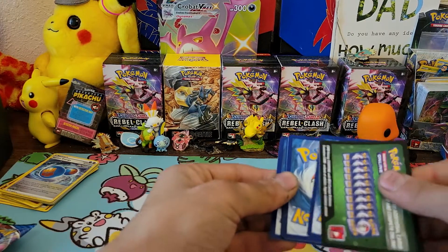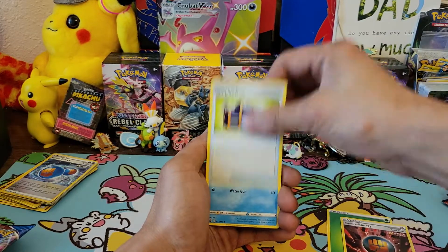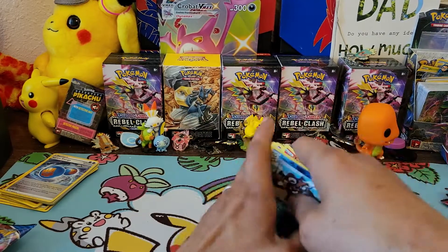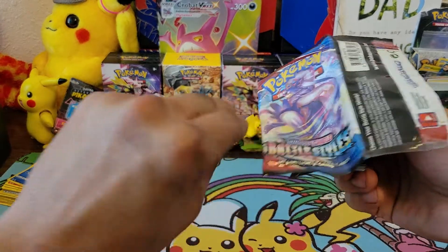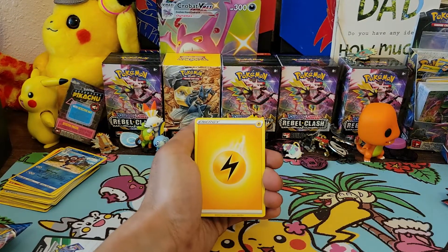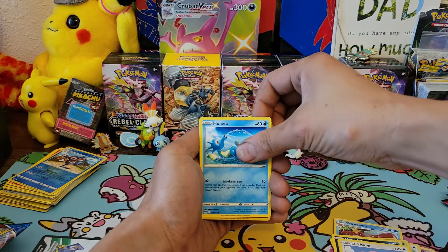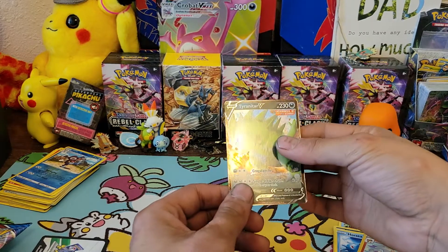Another solid green pack. Battle Styles is a pretty rough set when it comes to pull rates. I've seen people not pull anything - they bought a bunch of single packs and only got Galarian Mr. Mime for the reverse holo rare and only solid green packs. Lightning energy, Dolliv, DD Crawdaunt, Blipbug, Silicobra, Houndour, Lickitung, Horsey, Minccino, and the final card is - oh, Tyranitar V! Nice. I think I have one of these already but cool, I'll take a Tyranitar V.